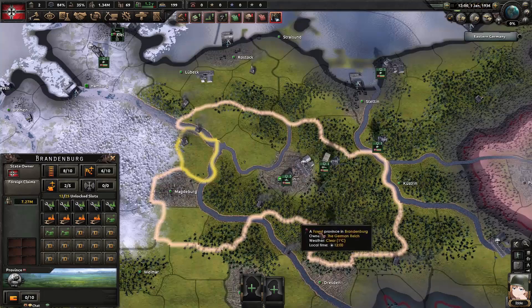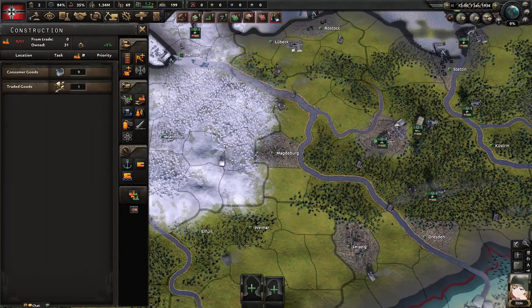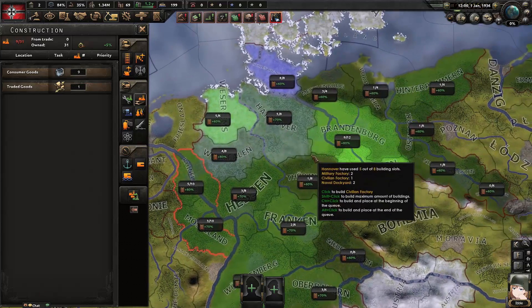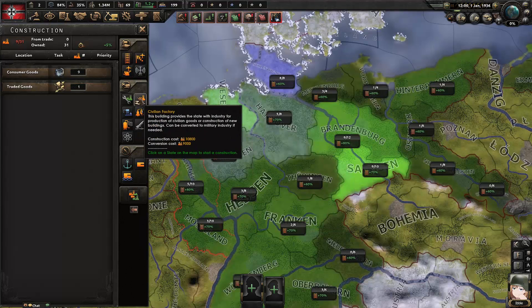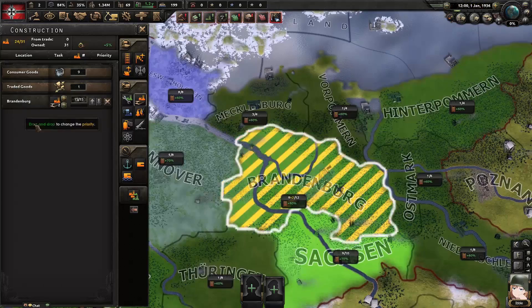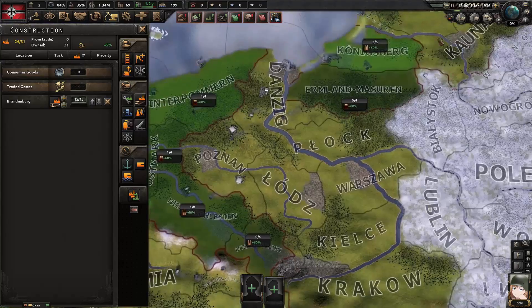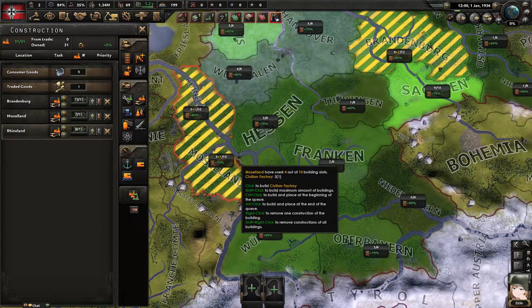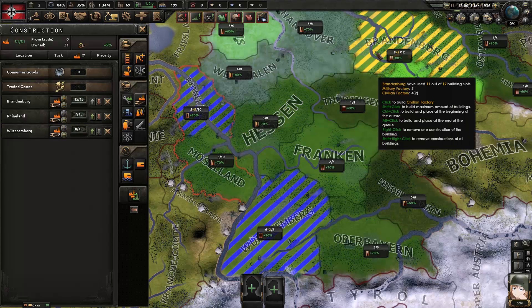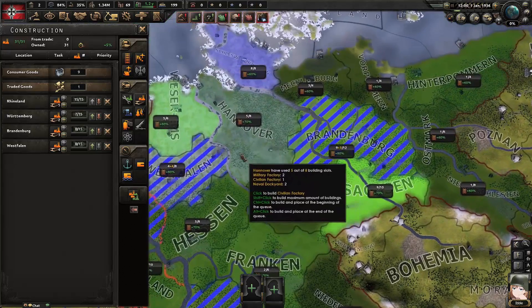If you hold Shift while building you place the maximum number of buildings — there are shortcuts that show up when you hover in build mode. We'll build civilian factories to cap in Württemberg and in Rheinland, three of our best 80% infrastructure states. Rheinland is demilitarized but we can still build civilian factories there. Once those slots are full they turn blue — no more slots available. That sets us up for construction for a while.